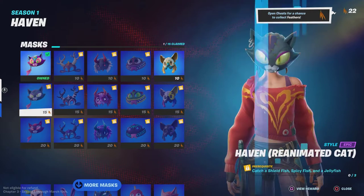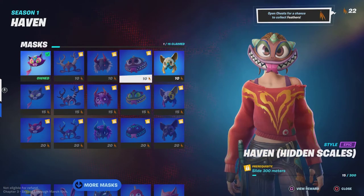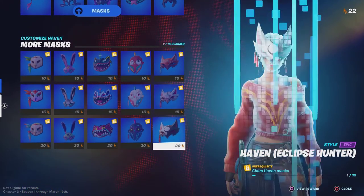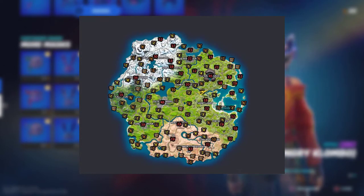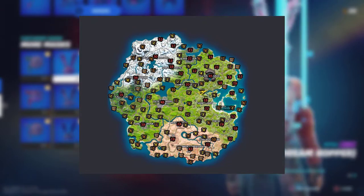The only way to get these feathers is to open chests, and the first game mode that comes to mind is Team Rumble, because every single chest location will spawn a chest. If you go on to fortnite.gg — which is in the description and the best website in my opinion for Fortnite — you can see every single possible chest spawn.